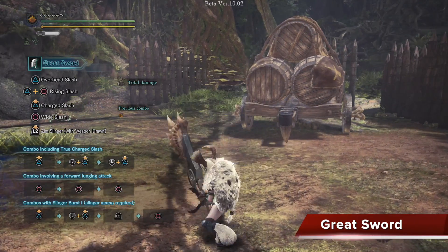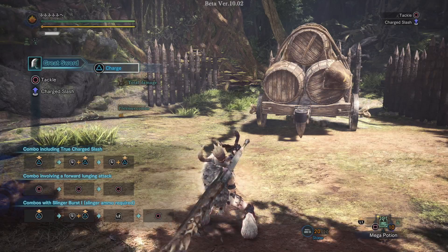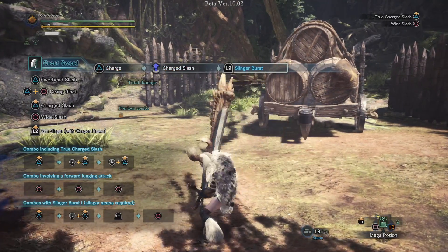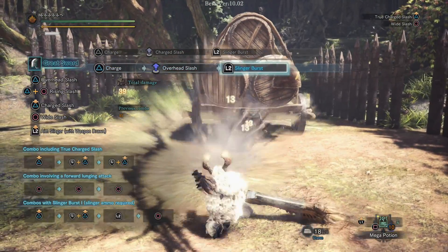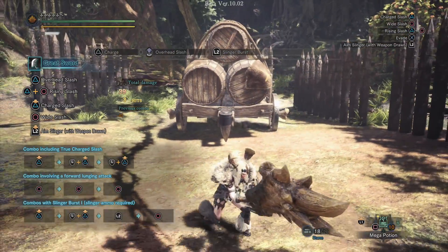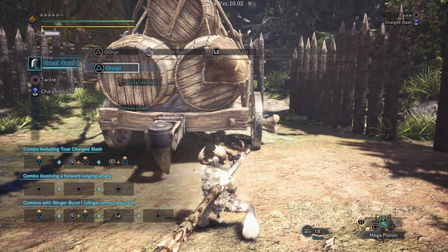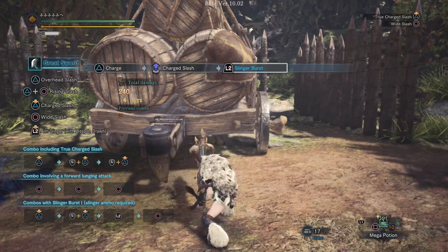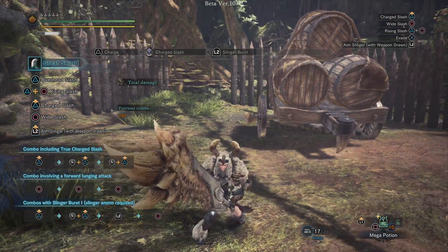The Greatsword does have the Slinger Burst, and you can do it after you do a charged attack. So I can hold down here and do it — if you notice on the upper right, it'll say L2 Slinger Burst, and it'll fire that off. That little measly stone, which does 4 damage, does 13 times 3. So it's good for trying to stun monsters — if you're in the middle of a charge combo and you want to stun them, you can hit it and hopefully stagger the monster so you can pull off your next true charge slash.